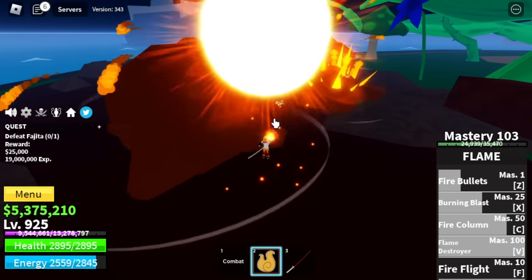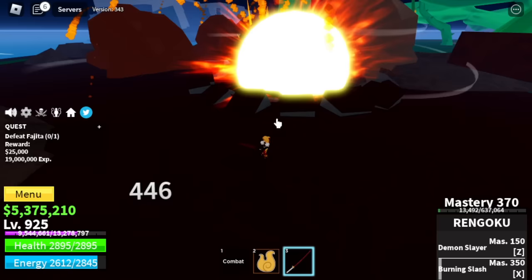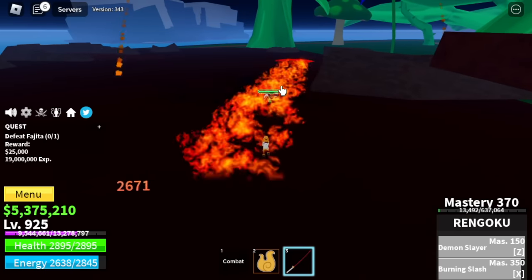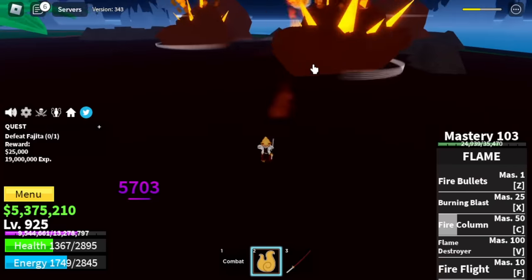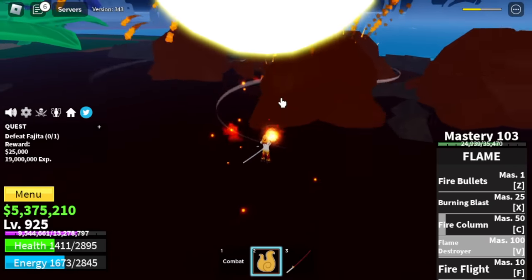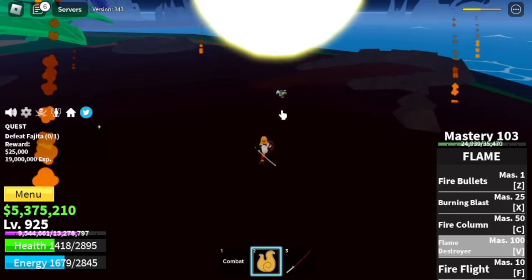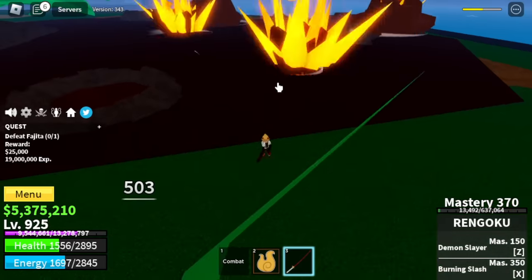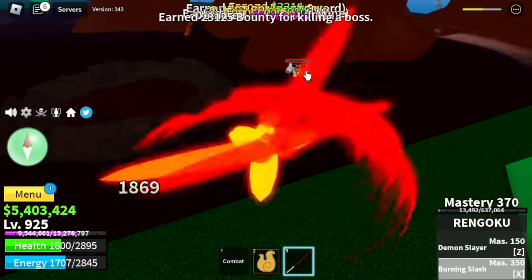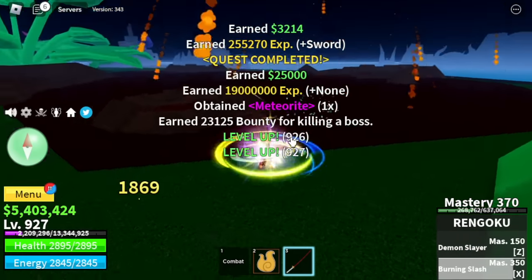My favorite new skill is the V-Skill, Flame Destroyer. We are slowly becoming the Flame Hashira of Demon Slayer. Let's end this — one more V-Skill, and to finish it up we're going to use the X-Skill, the Burning Slash. Boom. Moving on.